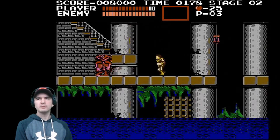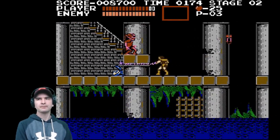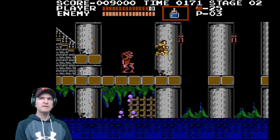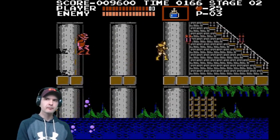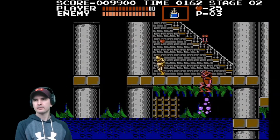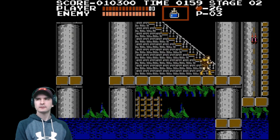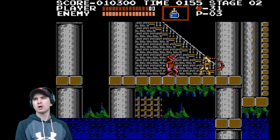Now these enemies are jumping out of the water. Now if you were to fall into the water, you will die. I have my first backup weapon. It's not my favourite one, but it will do — it is some kind of explosive. So I've got 25 uses. Just keep collecting those. The hearts are worth more than the small hearts.